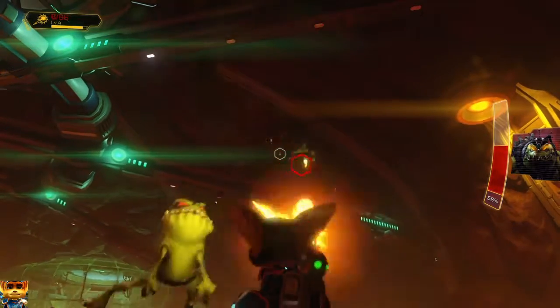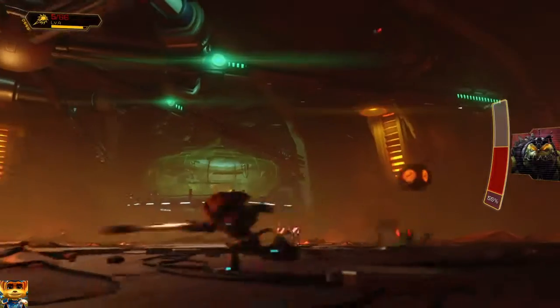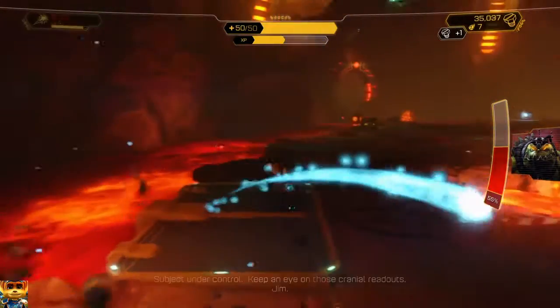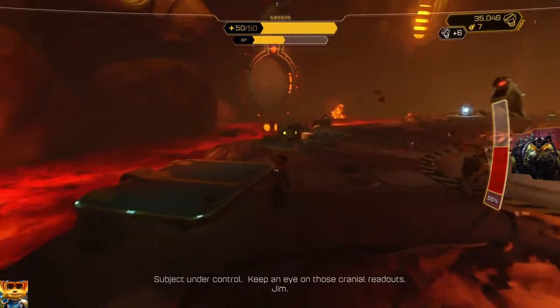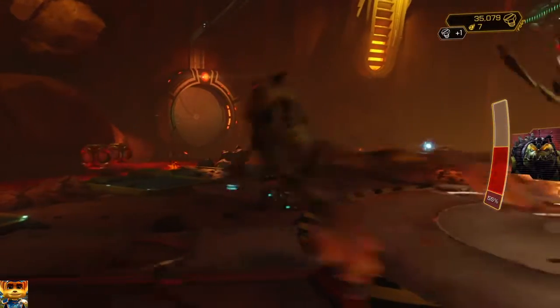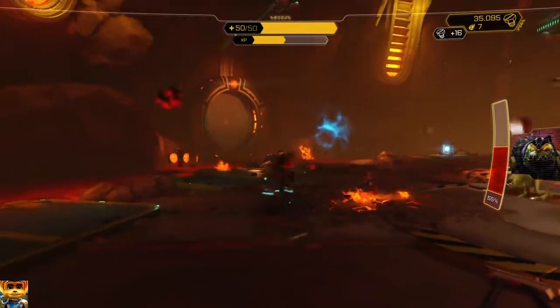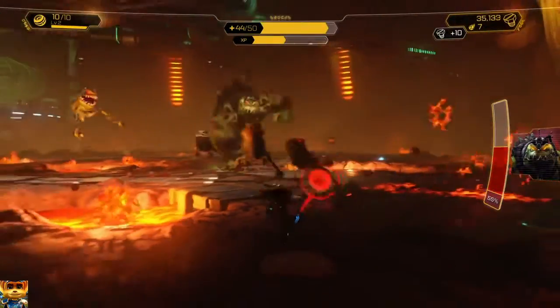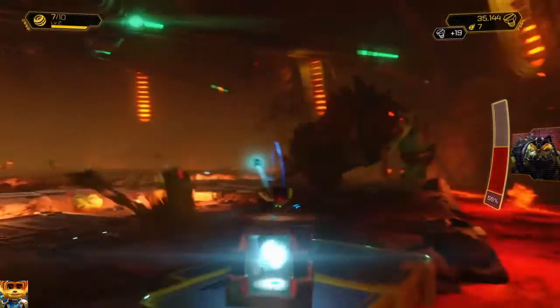Once you shoot this guy enough, he's going to fall in the lava. When he does that, jump up top and keep shooting him until you get surrounded by these little frog guys. I kind of ignore them and run around to fill up my ammo and health. If they get in my face I'll hit them, but I don't really run around trying to fight them — I only deal with them if they come up in my face.